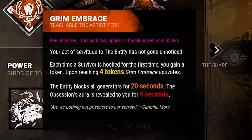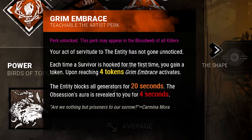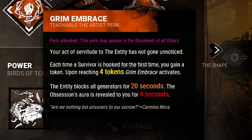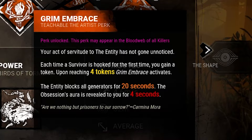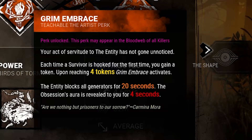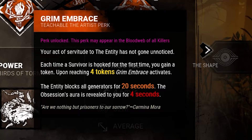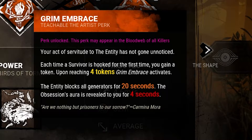Her three teachable perks start with Grim Embrace. Each time a survivor is hooked for the first time, you gain a token — up to four tokens, because there's only four survivors per match. Once all four tokens have been acquired, the entity blocks all the generators for 20 seconds, and the Obsession's aura is revealed to you for four seconds.